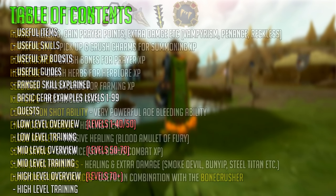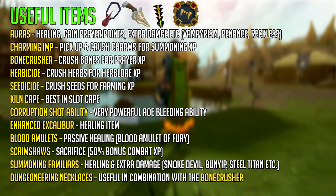There are a ton of useful items for the ranged skill. You have auras that can heal you or give you prayer points — being Vampirism or Penance — or you can get extra damage from auras like the Reckless Aura. You have the Charming Imp, unlocked from 100,000 Dungeoneering tokens, which can pick up and crush charms for Summoning experience. You have the Bone Crusher, Herbicide, and related items that do similar things. The Kiln Cape is the best-in-slot cape, unlocked from the Fight Kiln minigame — there's a guide to that in the description. The Corruption Shot ability is a very powerful AOE bleeding ability you want to get if you're somewhere between mid and high levels, though it will cost you a bit.